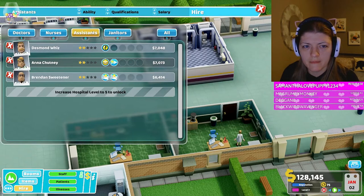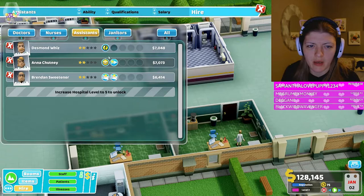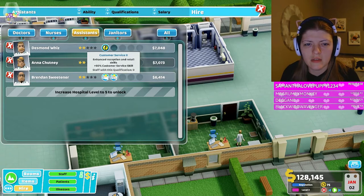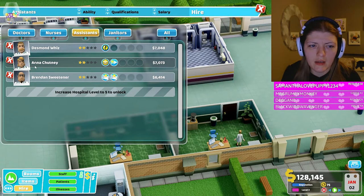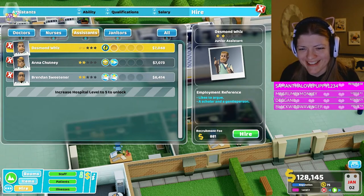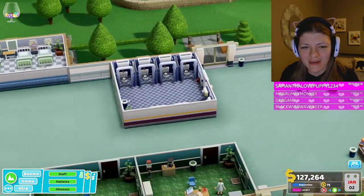Fire assistant - what's this? Stamina training - energy drains at a reduced rate, work for longer before requiring a break. Motivation - increased speed and efficiency. Customer service two - reception and retail skills plus 50 customer service skill. Anna Chutney, Desmond Whiz, Brendan Sweetener... let's get Whiz. 'Likes to argue, a scholar and a gentle person.' Okay, there's your job.